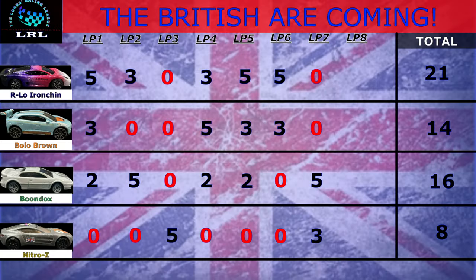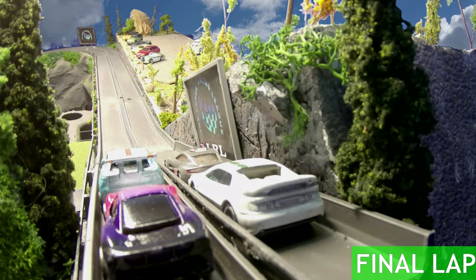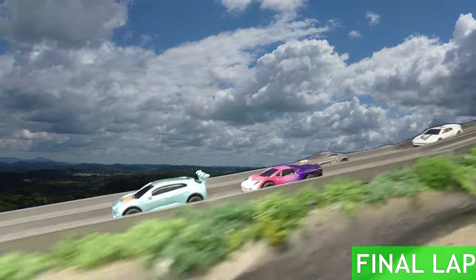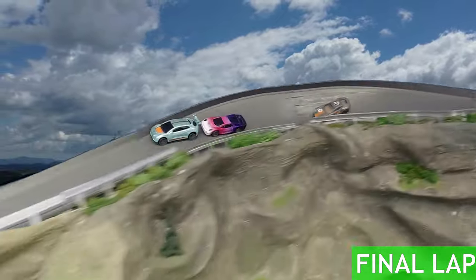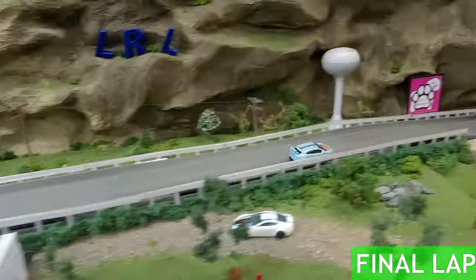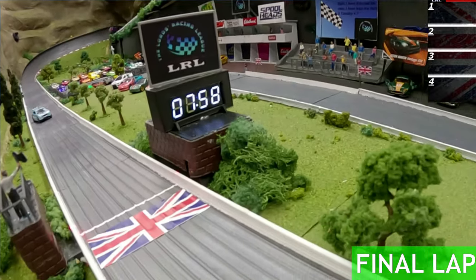A really slow time of 10.71, but that second place — that's what Nitro Z needed! Look at that: 16 points. There's only a two-point swing going into the last lap. Iron Chin, you're definitely moving on. Nitro Z, unfortunately going home. Bolo has the pole, and unfortunately for Boondocks he's starting in fourth. That doesn't mean a whole bunch given all the wrecking — and Boondocks is behind the slow guy. Arlo looks like he's getting ready to wreck Bolo again, but look at Bolo — he's just putting it down.